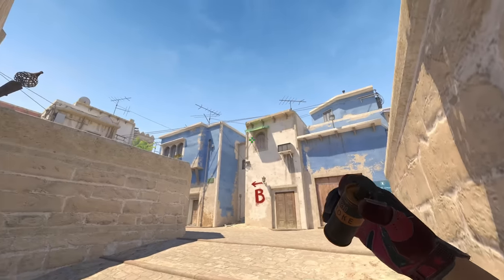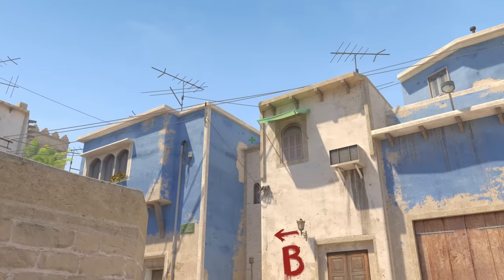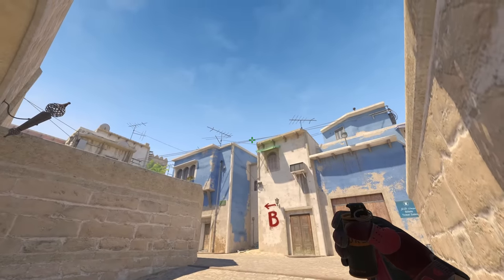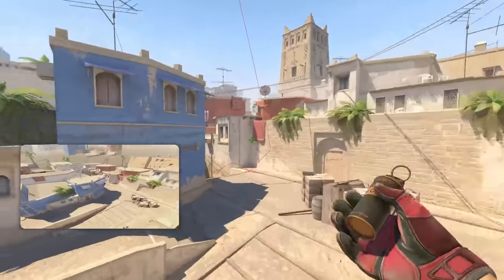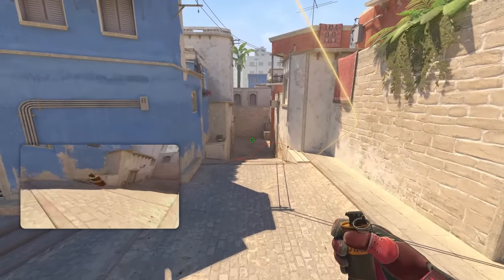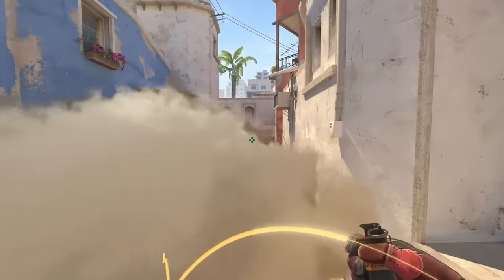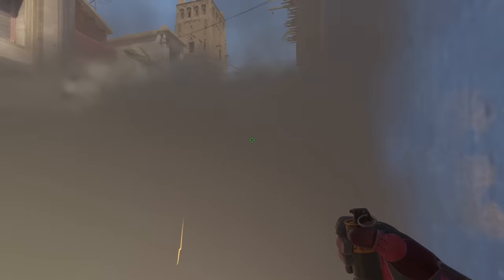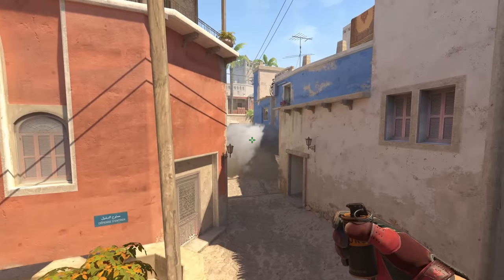Next up is the astrologer smoke, which received a huge buff in CS2 because of the volumetric effects. Stand in this corner, aim at this wire, and then walk when you reach this point until you reach here — that's when you jump throw. I've seen this smoke used a couple of times in pro matches, and you're going to see that the smoke fully covers left to right, leaving no gaps, preventing the T's from spotting you from either side as well as the top back here. Easily take mid control as CT's.